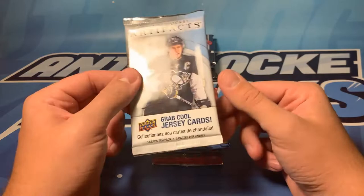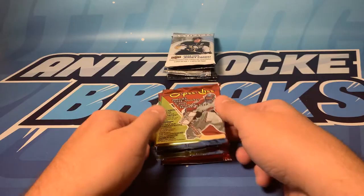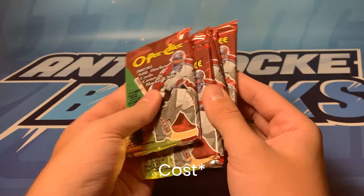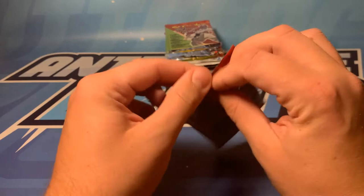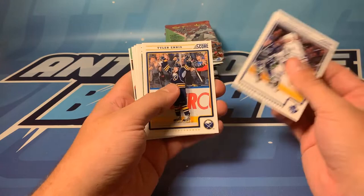Then we got some small ones here. This is an Artifacts pack out of a blaster and we haven't hit anything in the other pack so this could be a hot pack too, but you know a hot pack for a blaster - you never know what you're gonna get for Artifacts blasters. And then next up we've got five OPC. This has to be one of my favorite packs to crack open especially for the value. We're hunting those retro subsets with some really cool older players and legends. And then like always we're gonna start off with a pack of Score to get us in the mood for some breaking, even though this set isn't that impressive. But there's always something to find in a pack of hockey cards.